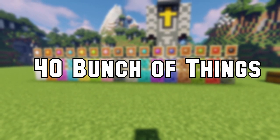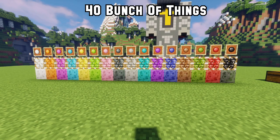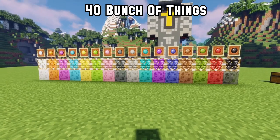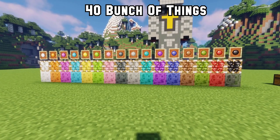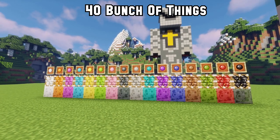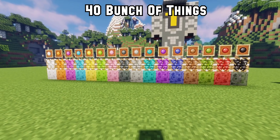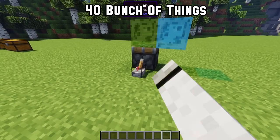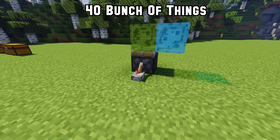Number 40: Ever wondered why there aren't colored slimes? Bunch of Things adds all colors for slimes into the game. These can now be found as wild slimes. You can get slime balls out of them to make blocks and pistons in every color. Right now they still stick together but the mod creator is working on that.